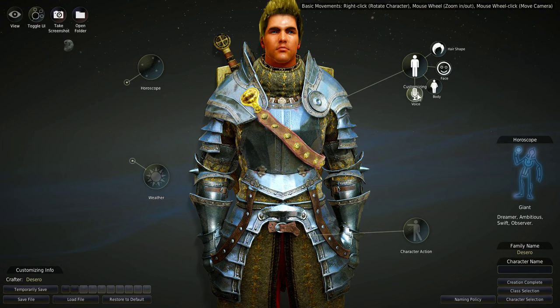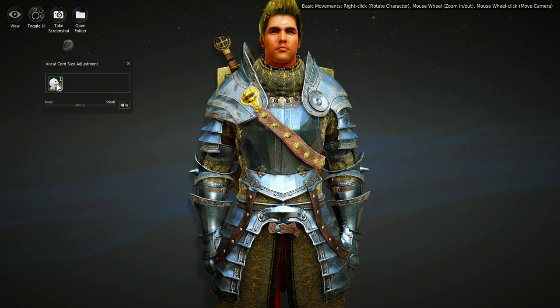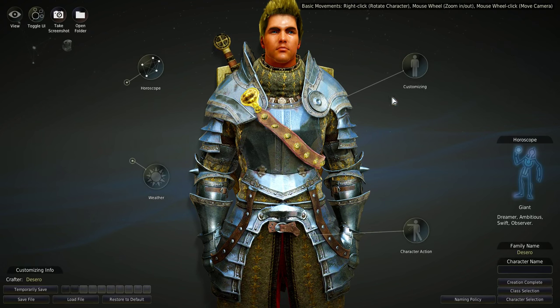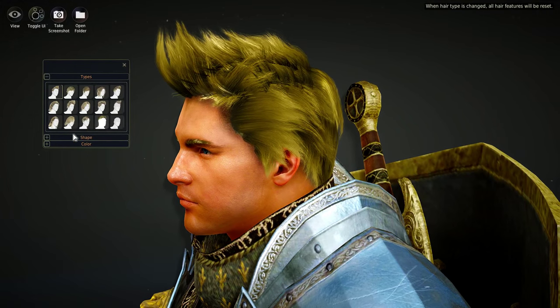Going from less complex to more complex customization options — first we have Voice, which is pretty simple. We have one voice currently. You press the button and if the character has a voice you'll hear it. Then we have Hair Shape, where you can do different hairstyles.